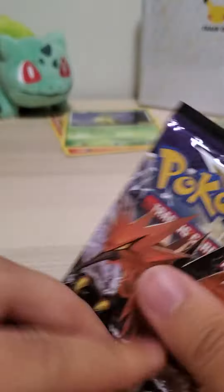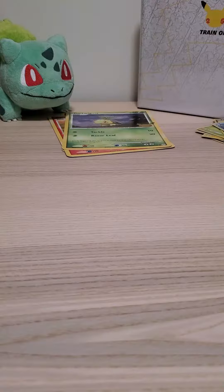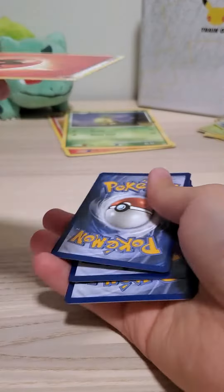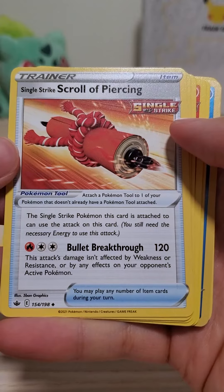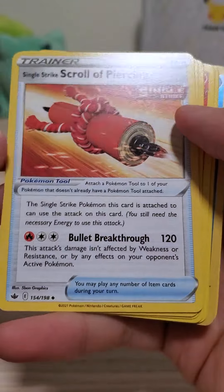Chilling Rain — I've been getting Battle Styles as a second pack, so I'm excited to open this one. Fire. Melanie. Single Strike Scroll of Piercing. Is this a Pokémon or an item? What the hell?